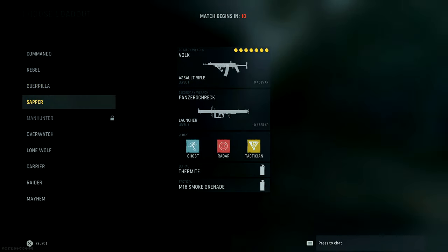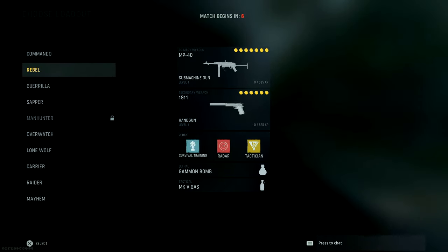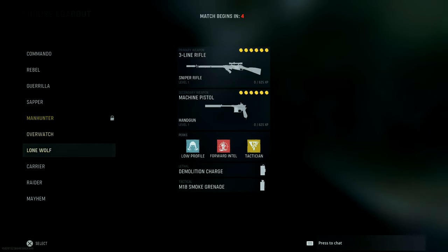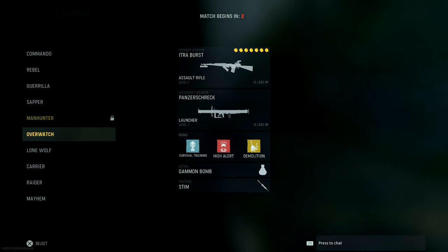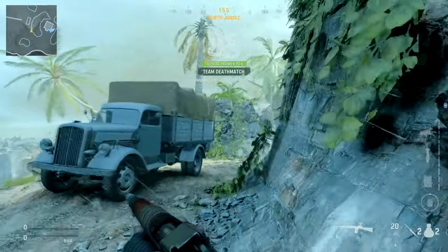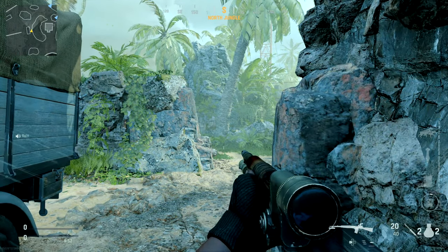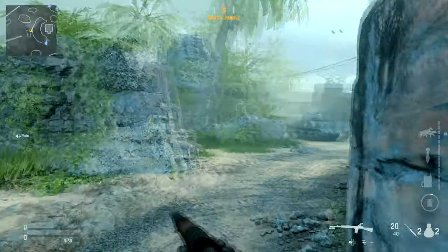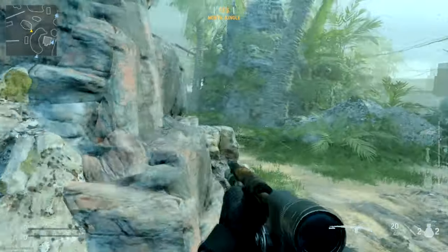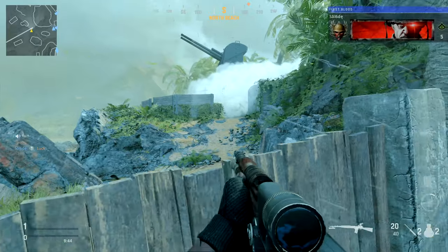We want to try another kit. The M1 — that's not going to be great. The Volk assault rifle. The Overwatch — is that a burst? What the fuck? Is this a burst sniper? Do I have fire modes? Single or burst. Interesting. Really slow ADS — I can tell already I'm not going to like this.